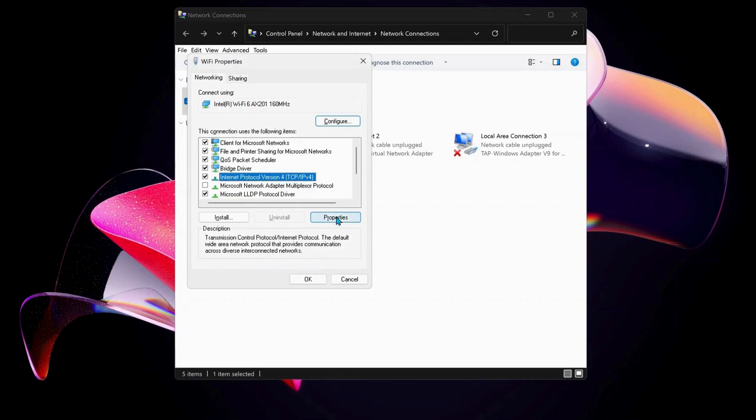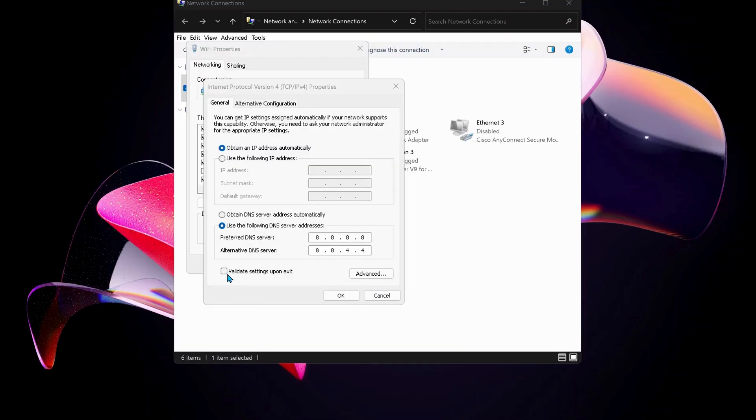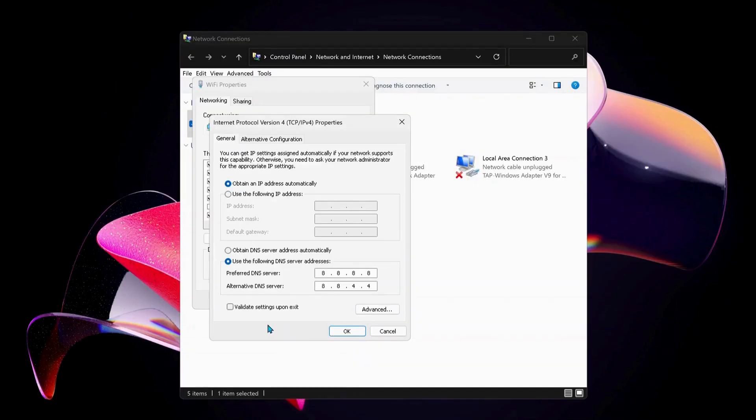Next, select Internet Protocol Version 4 and click Properties. Then select the option Use the following DNS server addresses. For the preferred DNS server, type in 8.8.8.8, and for the alternate DNS server, type in 8.8.4.4.